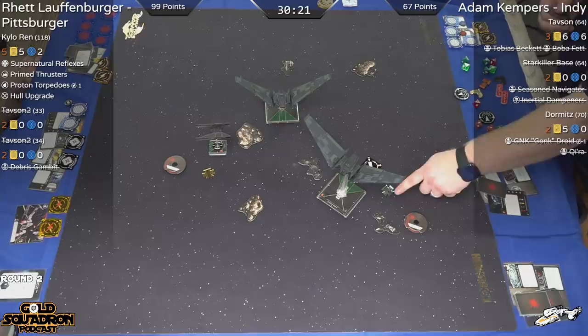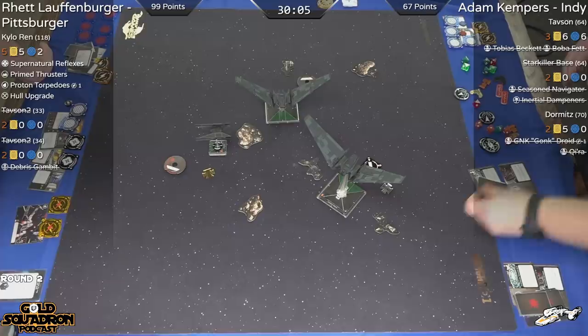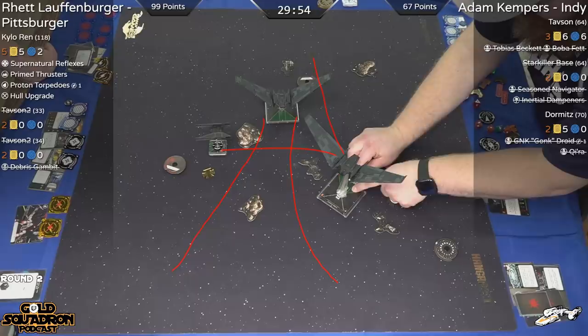Adam is going to have to give a little more haste to his dial setting, because he's currently taking quite a bit of time — without much result, unfortunately. Though I do like this positioning: he's got this Upsilon sweeping this way with its arcs, and then this Upsilon is going to sweep in the other way. Gives him options, trying to get just as much arc coverage.